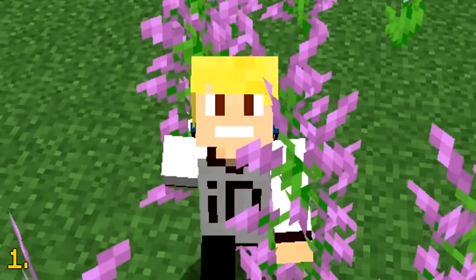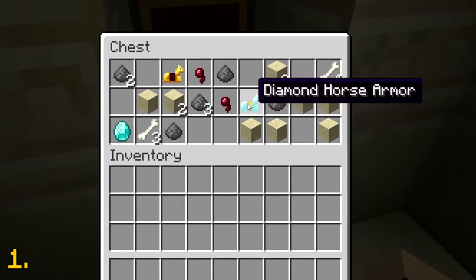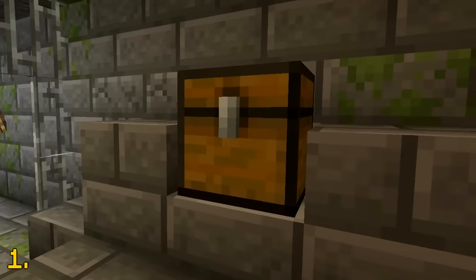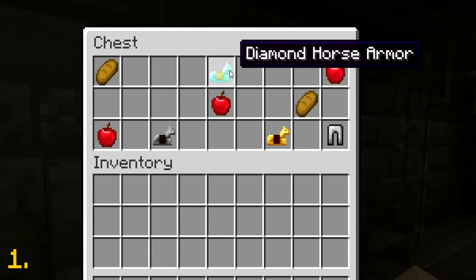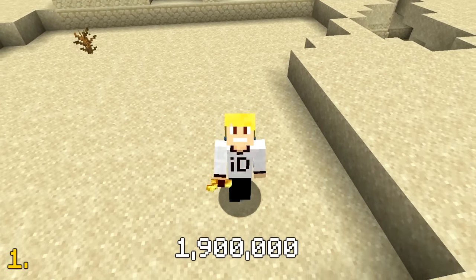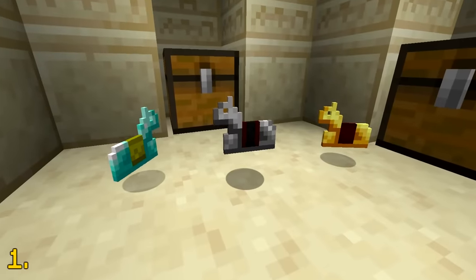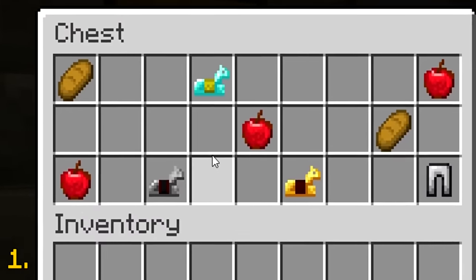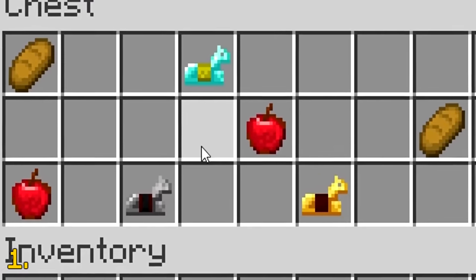Horse armor is great. Whether it's gold, iron or diamond, we've all found at least one of them in a desert temple chest. However, did you know that it's actually possible to find all three of the horse armors together in the same chest? There is a 1 in 1,940,598 chance for all three horse armor types to generate in the same chest. So while it's possible, it's extremely unlikely you'll ever encounter this.